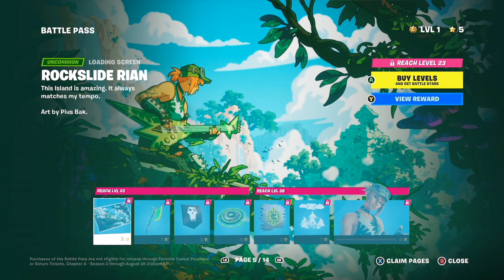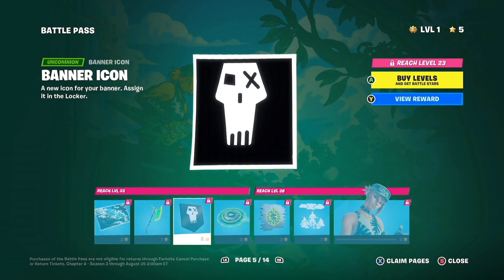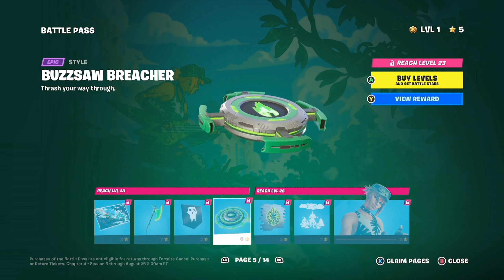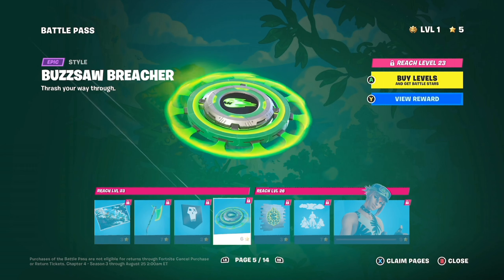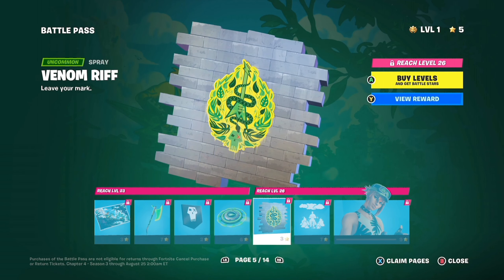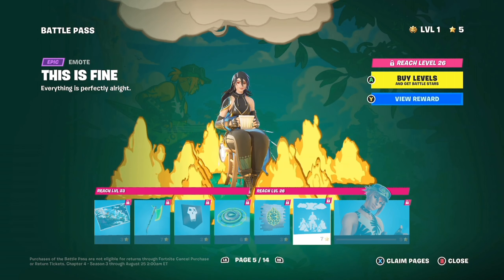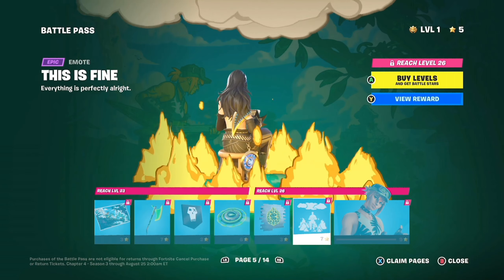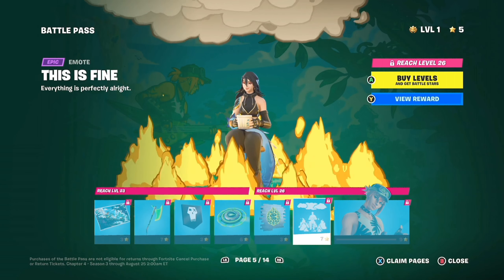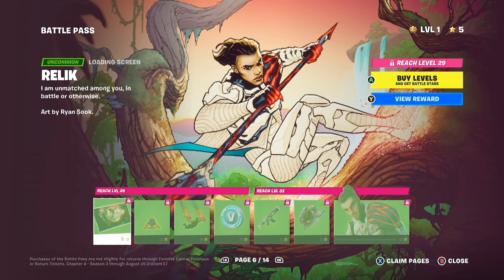Looking nice. Another loading screen here, and then it looks like a different colour for the Multimax Axe. And then another banner icon — Stretch Skull. That looks good, that looks sick. Enemy of a spray and an emote. That's from the meme where Pluto, the yellow Mickey Mouse dog, is sitting in a house. Oh, that's great, they finally realised that. That's sick.